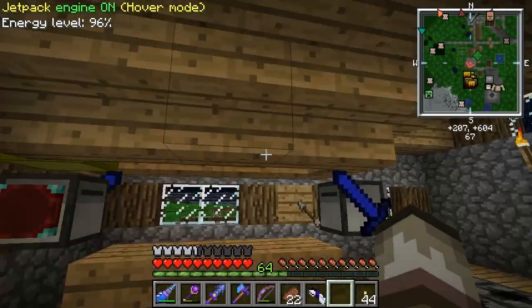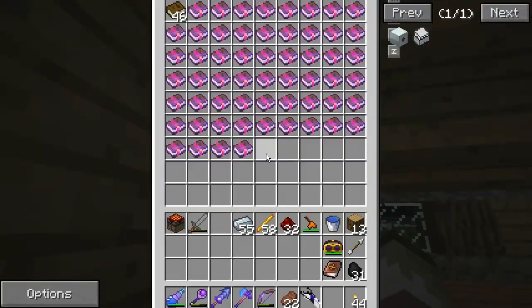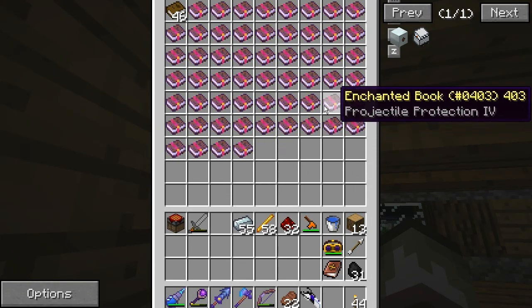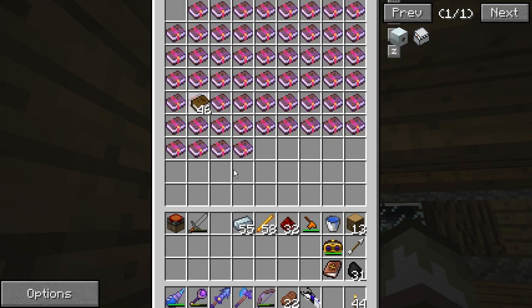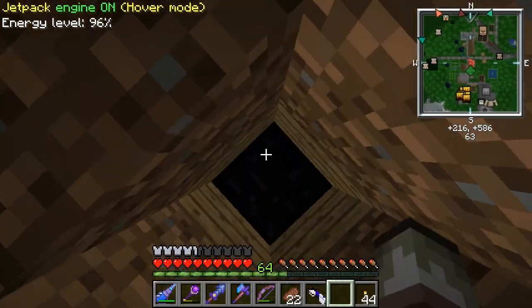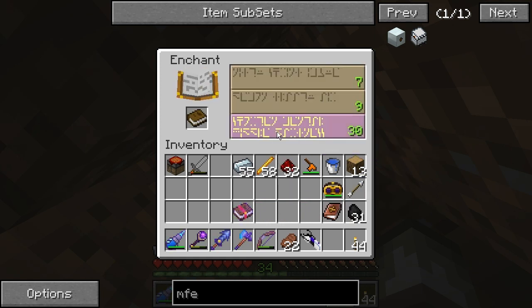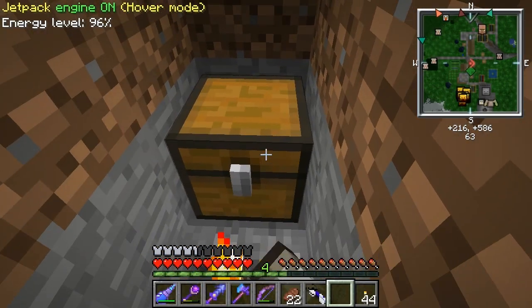Let's go make a few enchanted books ourselves and then end the episode. Fortune 2 — meh. What do we get here? Flame 1 — oh well, can't win every time. I had some books over here as well.